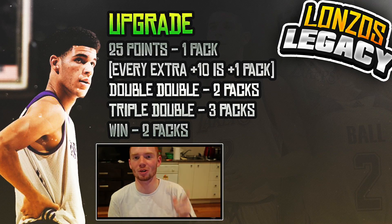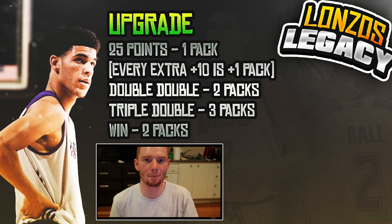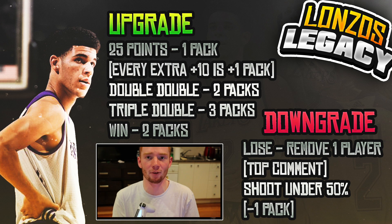I'm not a massive fan of Lonzo Ball, but I thought he'd be a good player to build around because he's talked about a lot. Now for the rules: if you get 25 points, you get one pack, and every extra 10 points is plus one pack. So 35 points is two packs, 45 is three packs. A double double is two packs, a triple double is three packs. If we win we get two packs, but if I lose I have to remove one player — decided by the top comment. Also, if I shoot under 50% I lose one pack.